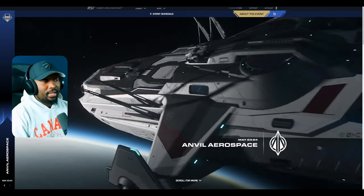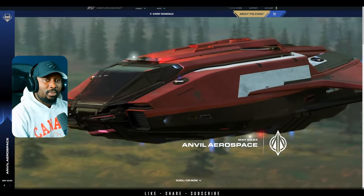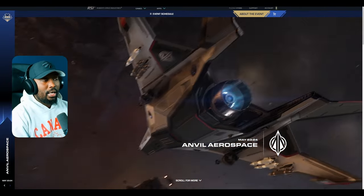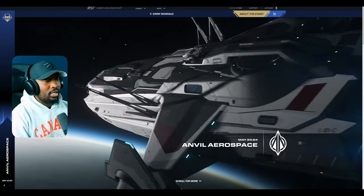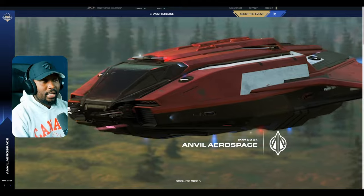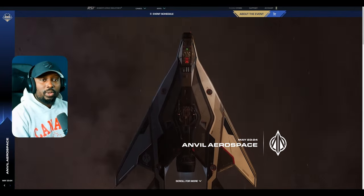This Friday, CIG did a Star Citizen Live — the Invictus vehicle gameplay Q&A. We've gotten some interesting information pertaining to gameplay elements coming in the future. The first one is bounty hunting V2. They say bounty hunting V2 isn't currently in active development, as there are prerequisite features needed to make it work, like the restraint system, quantum tracing, FPS and ship scanning, and the law and security factor.